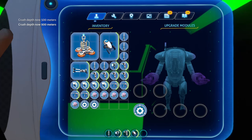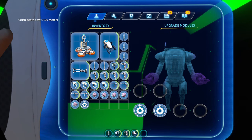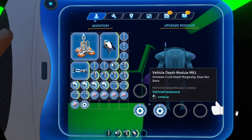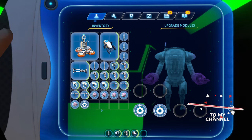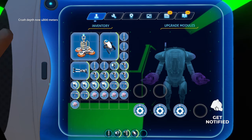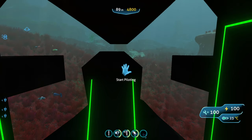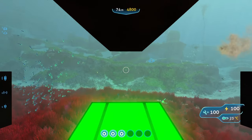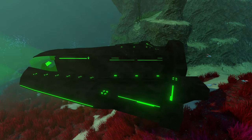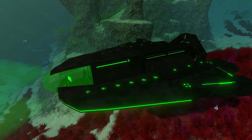The Mark I depth module increases max crush depth to 900 meters — about the base depth of the Prawn Suit. The Mark II increases it to 1300 meters, letting you access most places except possibly the lava zone. The Mark III depth module increases it all the way to 4800 meters, so you can go basically everywhere on the map. That might be a little overkill, but that's the new Blade Class submarine. Thanks for watching!